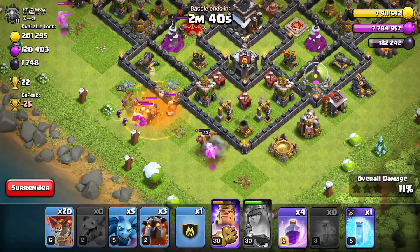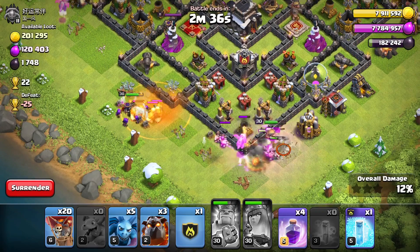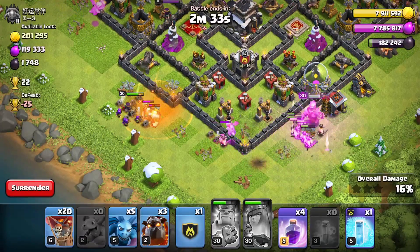Had I dropped my baby dragons first, maybe they would have gotten rid of the corner buildings and forced my king to go for the enemy queen. And that's what you want to do with balloons.